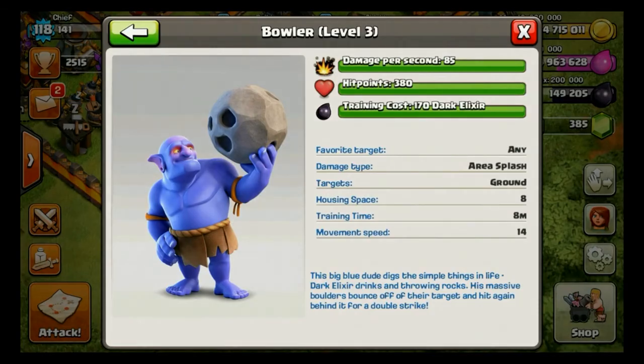Many of you noticed already a new Dark Barrack level in the previous episode, and here it is. The Bowler is the brand new troop coming to Clash of Clans. There it is — the blue monster holding a giant boulder. His massive boulder bounces off its target and hits again behind it for a double shot.